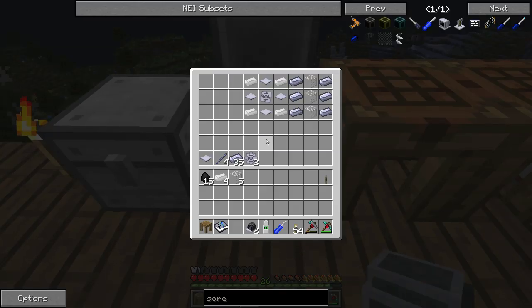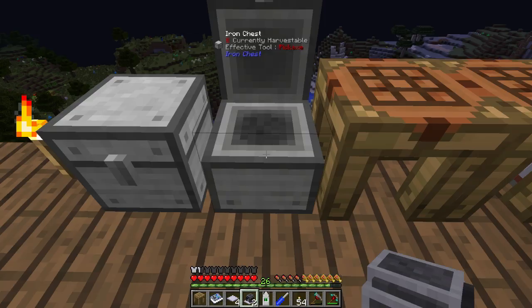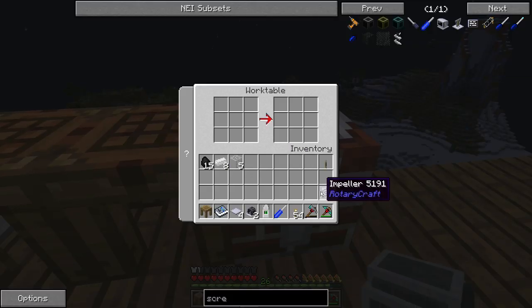The next thing we're going to need to make is a fermenter — this is essentially what goes into making yeast and ethanol. We're just going to grab four tin, four base panels and an impeller. You don't need to use tin; you can use HSL steel ingots instead. I've decided to use tin because I've got a lot of it and I don't want to go through my HSL steel ingots. So we've got the fermenter now.